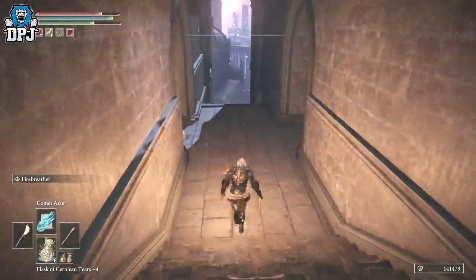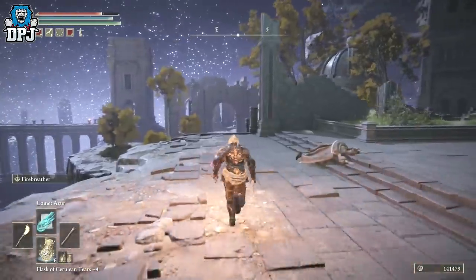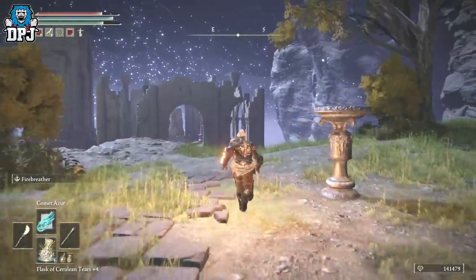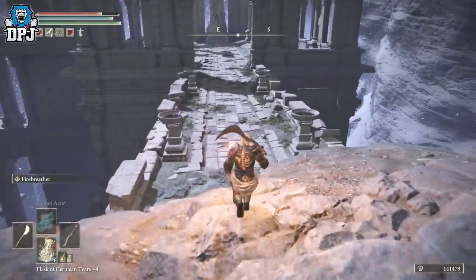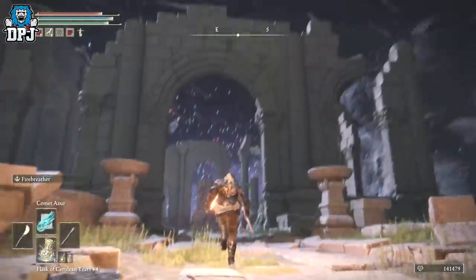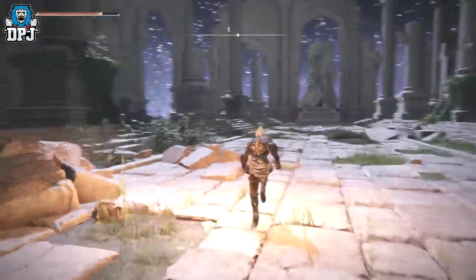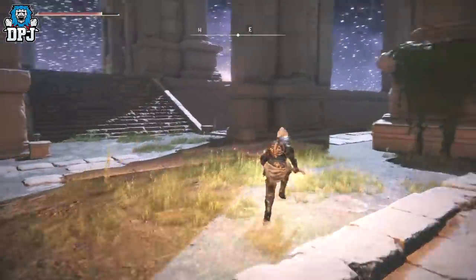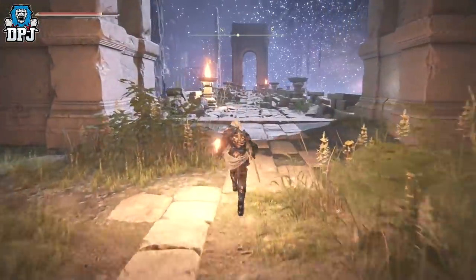Coming up is the first boss fight — a Mimic who copies exactly what you're wearing and using. A tip: take off all your armor before entering the fight. Personally, I just battered him with my sword without removing anything. Once you defeat him, you'll get a grace point right there. From here you can pull out your horse, which is convenient.